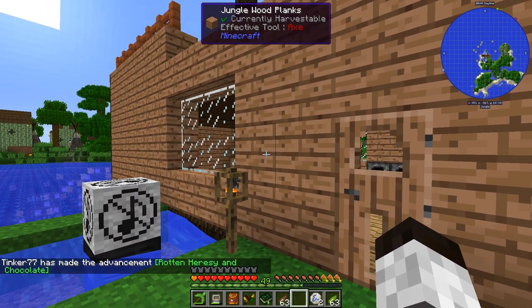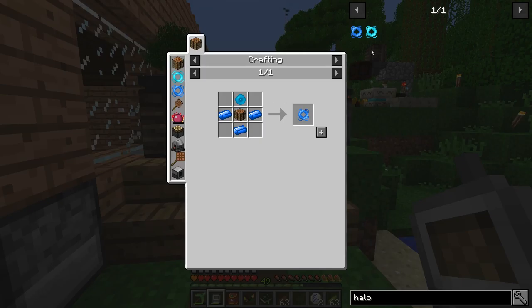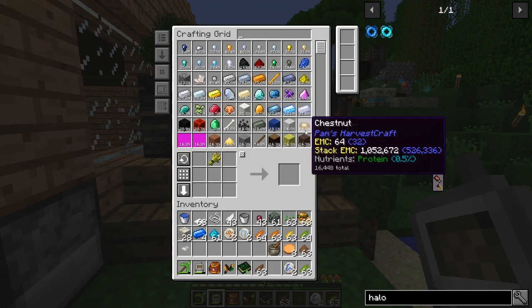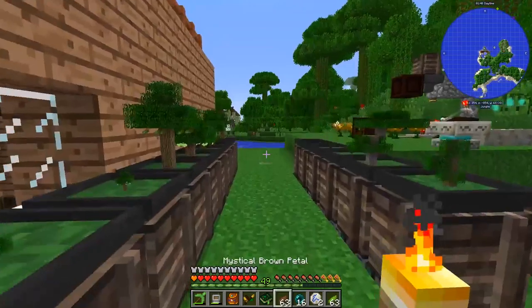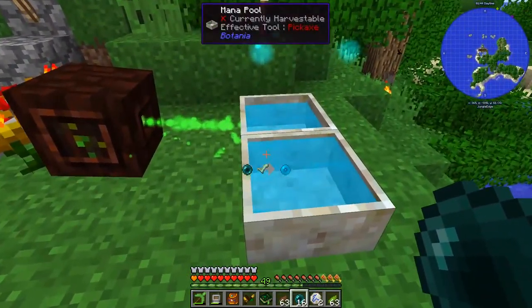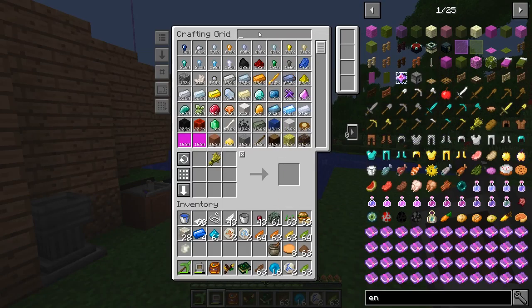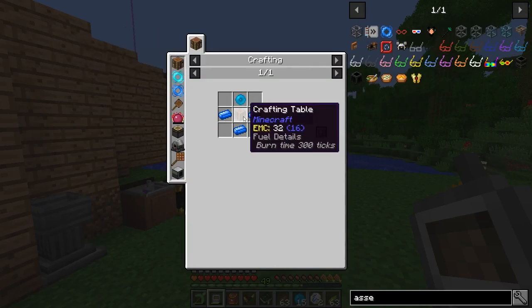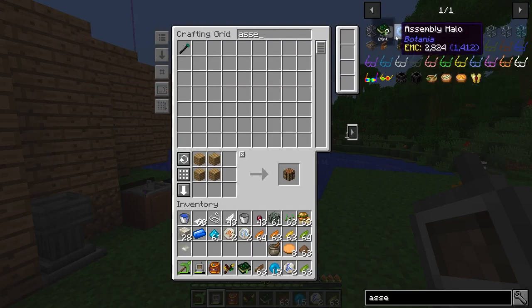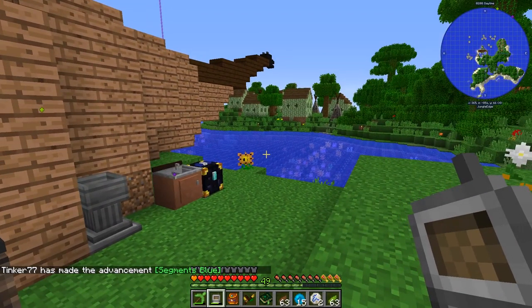The next advancement is to craft an assembly halo to facilitate crafting. It takes a mana pearl, which is just an ender pearl thrown into the mana pool. Let's throw a stack in and then craft the assembly halo right here. We made it — not sure what it's used for yet, but we completed the advancement. We'll probably have to use it for some other things coming up.